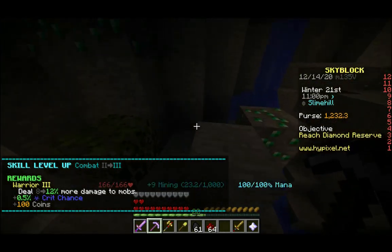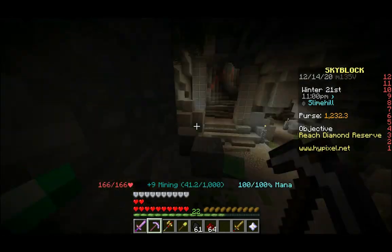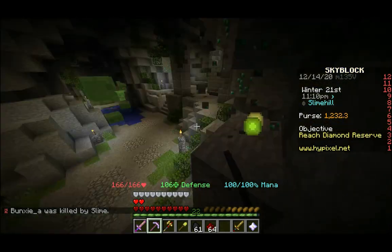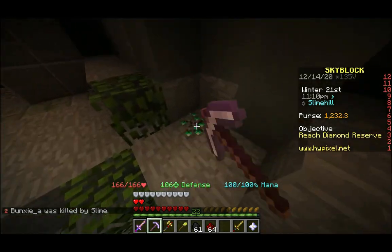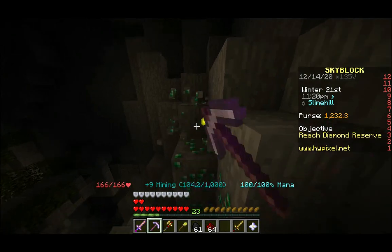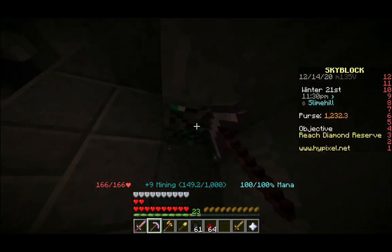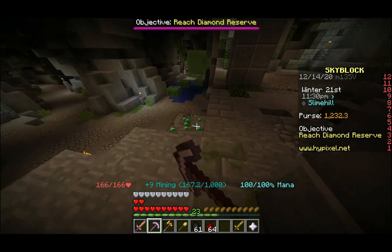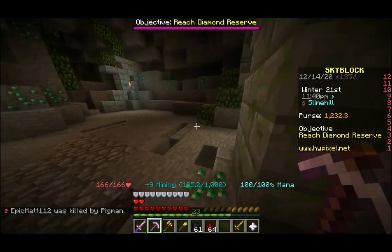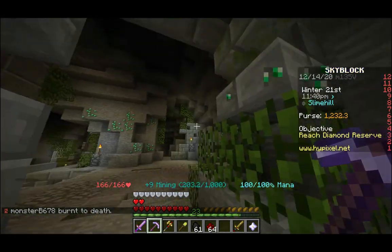Now I'm combat 3 — just more flat stat increases. Always watch your back down here because you can get attacked pretty easily. There are also some gargantuan slimes here that are so big you cannot actually melee them unless you're inside them — they have longer reach than you and can one-hit you, so be very careful. I'm not going to try and tangle with them just yet; I just want to get some emeralds. There are some cool little ruins here, some leaves even.